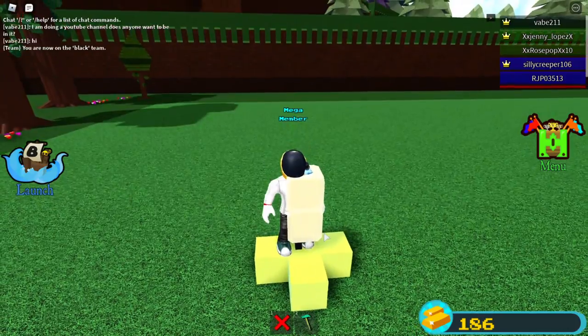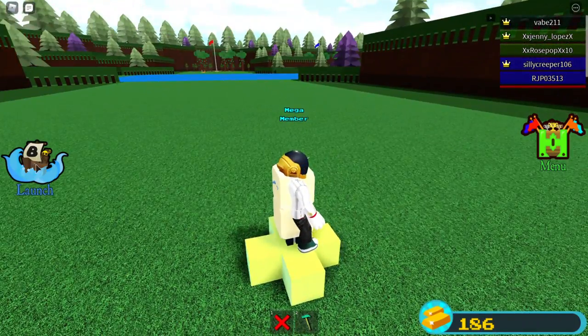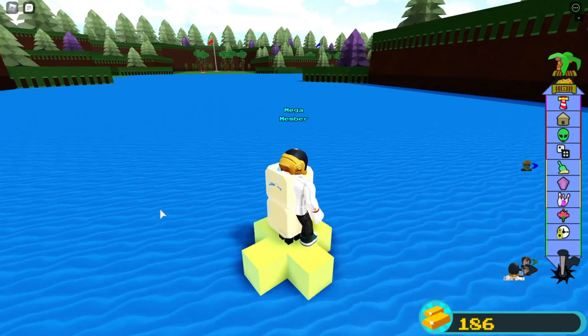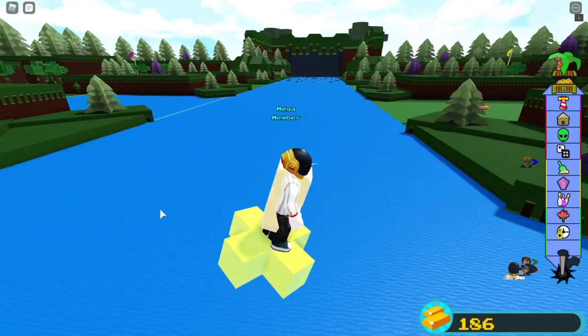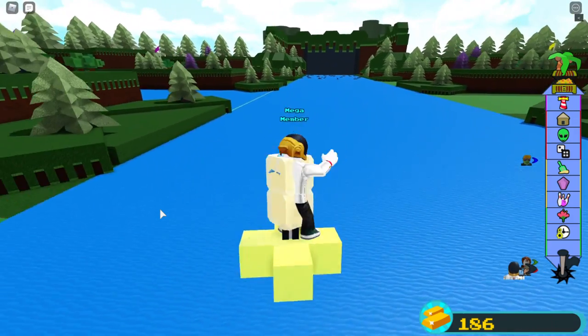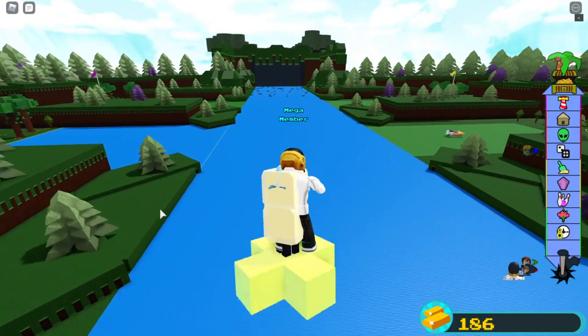When you jump, nothing's going to happen — you won't fall out. This is it. So we're going to launch. To move back, side, and forward you use your normal moving controls, and to get higher you just use jump.